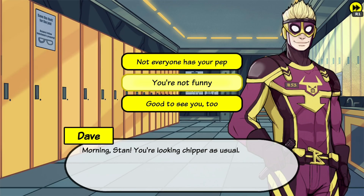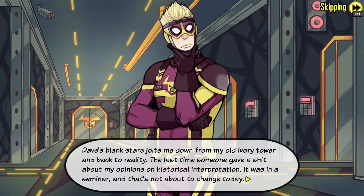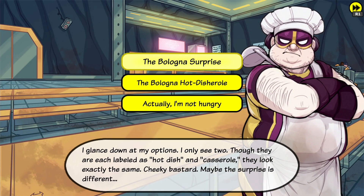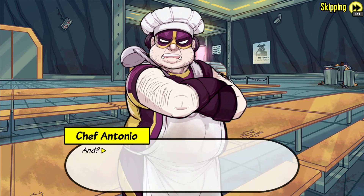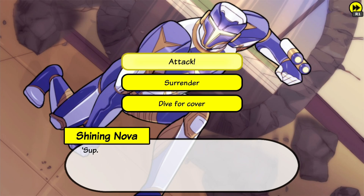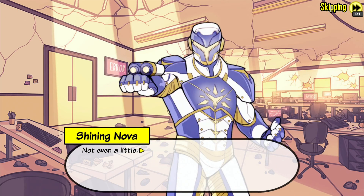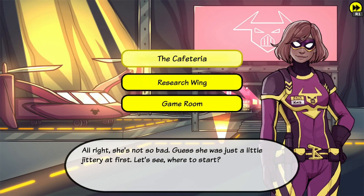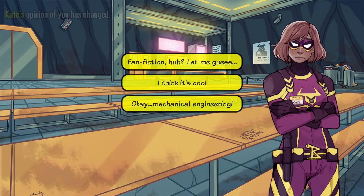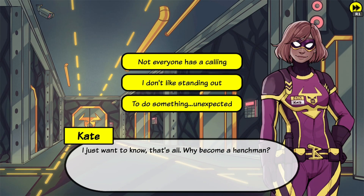Now select 'You're not funny.' Now 'Watching anything interesting.' Historical dramas. The surprise — I think I'll try the baloney surprise. And now 'Don't call me that.' Only if you stop. Now select attack. Pretend to threaten him. The cafeteria. Now select 'Fanfiction attention.' Now research wing. Now select 'To do something unexpected.'